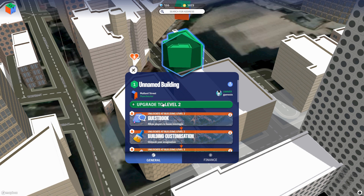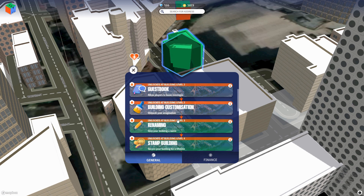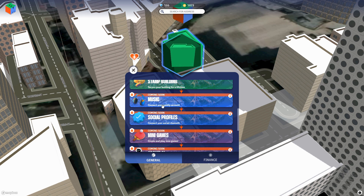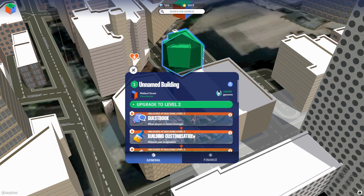If I upgrade to level two, a guestbook is unlocked so people can leave messages. I can customize stuff unlocked at level three, rename and give my building a name at level four — that's sort of the equivalent of minting it, though I'm not quite sure if it actually is minting. Then there's connecting my Spotify account, social channels, mini games — a whole bunch of stuff going on. The first thing to do obviously is upgrade to level two.